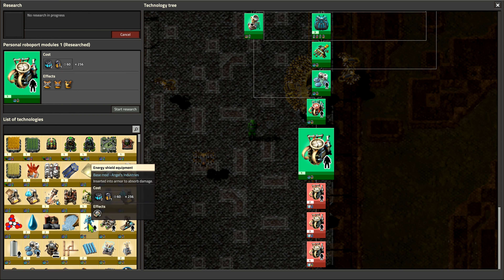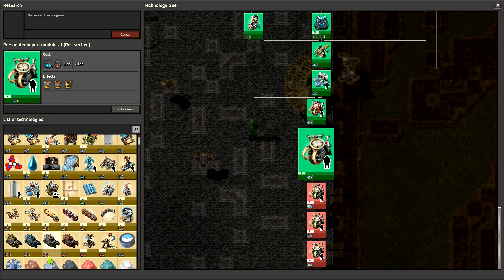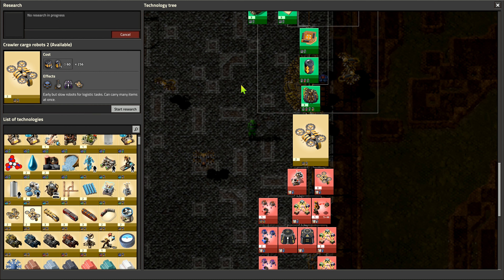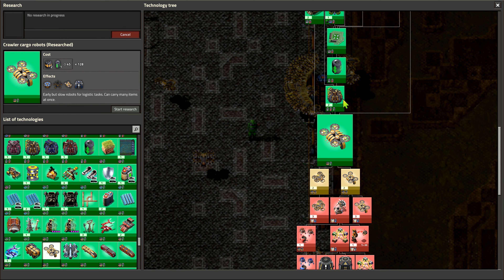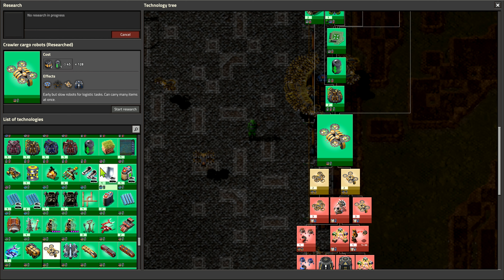Hey folks, it's Frithgar here — welcome back to Factorio and our Bob's Angels thousand challenge. I've put that one into the system and it's being charged. There's nothing else I need to do here, it's a really easy setup. I'll put you in here and then I just need these on every other one, so it's going to go up there like that, and here, and here, and here — job done.